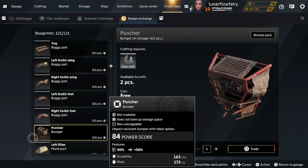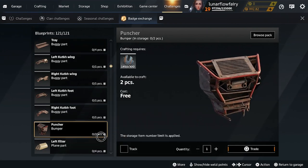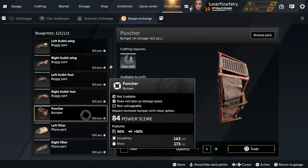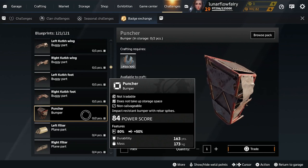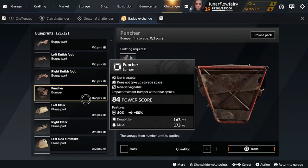Puncher bumper — I will say this one is a must-have. Get this immediately. If you have the badges for it, definitely pick up the puncher bumper. It's got insane durability to mass ratio. It's pretty small, you can get two of them, they're just good bumpers. I've seen those on a lot of builds, especially hovers.